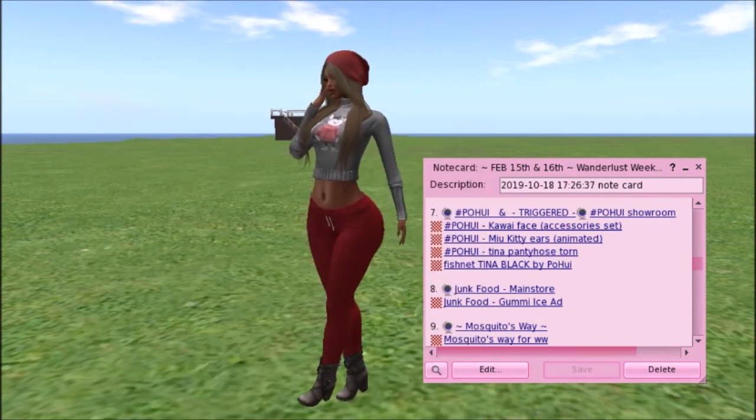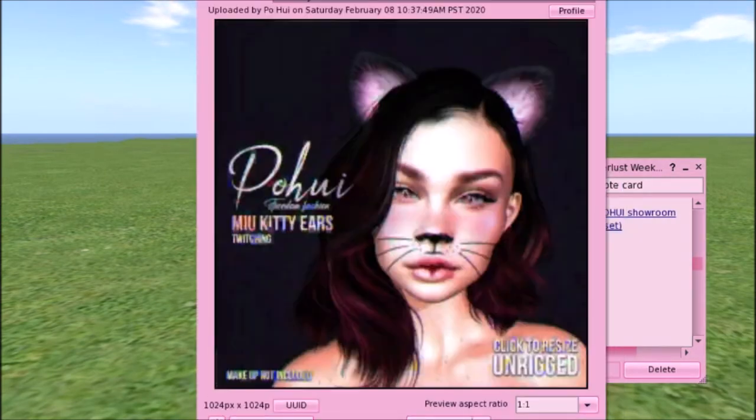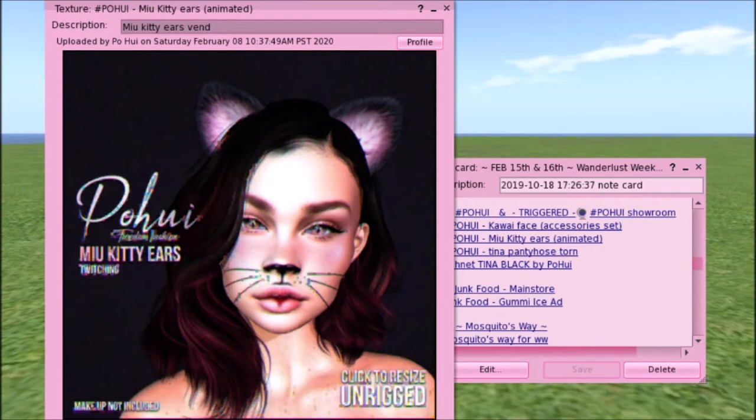They also have animated kitty ears. This was also on the Sunday sale and they are really cute — I love these. I think a lot of Pahui's items are kawaii, child avatar type stuff, or just for fun dressing up — could be for Halloween, birthday parties, anything really. The ears twitch and you can click to resize them because they are rigged. Makeup not included.